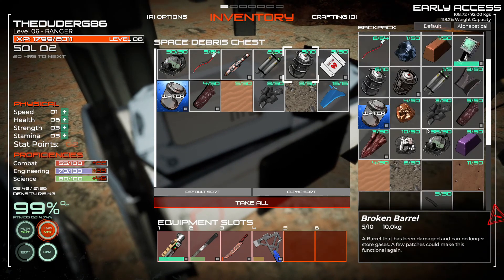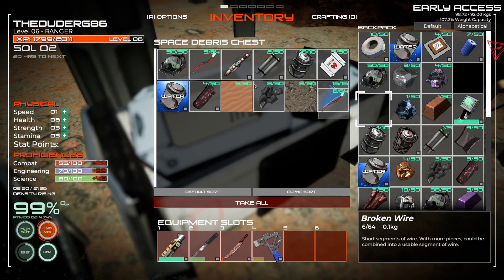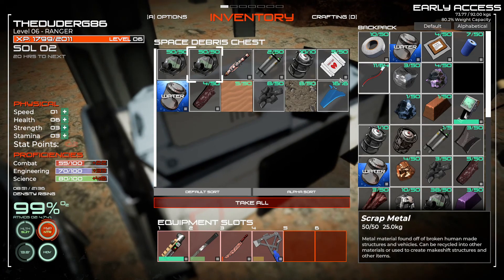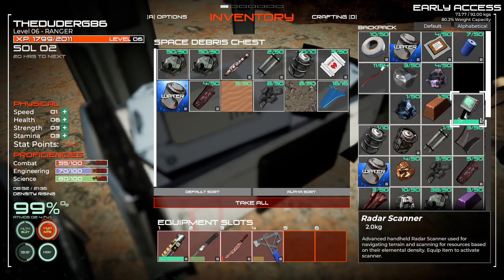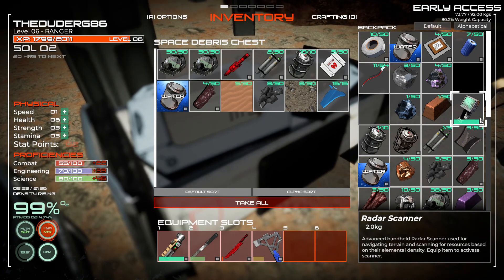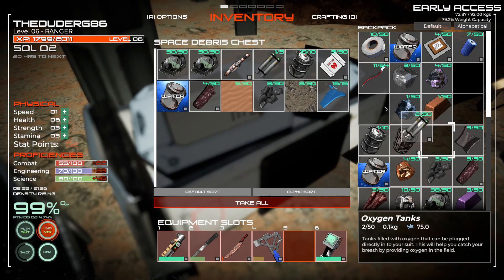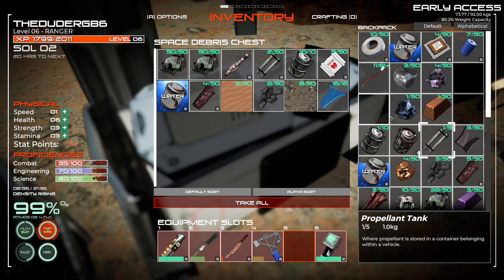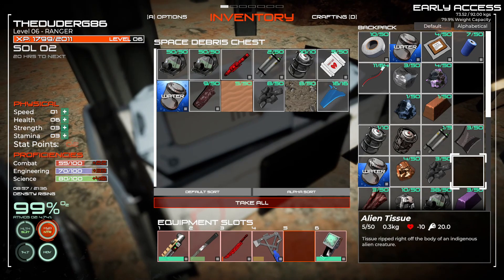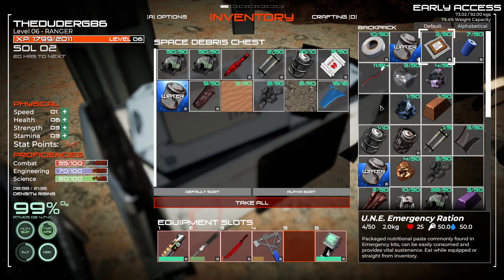Broken barrel. Have I got any broken barrels? Starvation warning. I'll tell you what - we'll swap that over for that, it looks like it's going to be heavier. Advanced handheld radar scanner - use for navigating terrain and scanning for resources based on their elemental density. Equip item to activate scanner. Keep that on us then. Oxygen tanks, propellant tank. There's a lot to this, isn't there. We are starving still, so what we'll do is eat some more rations.